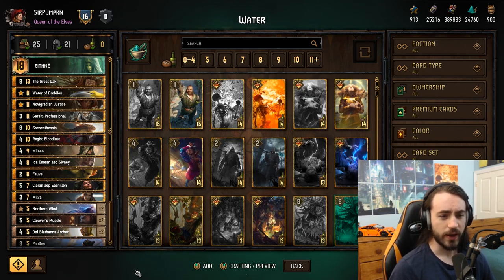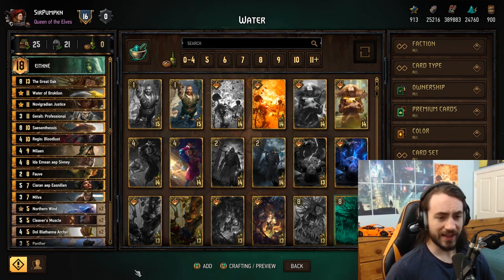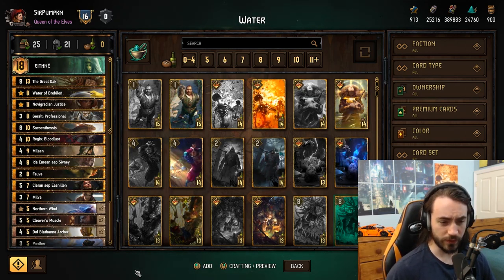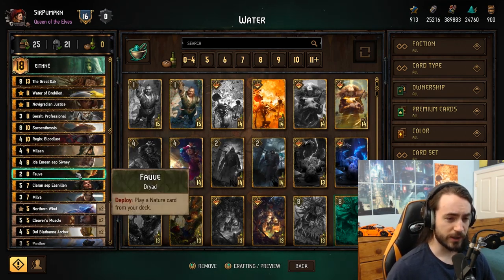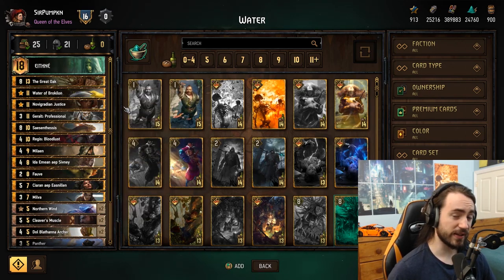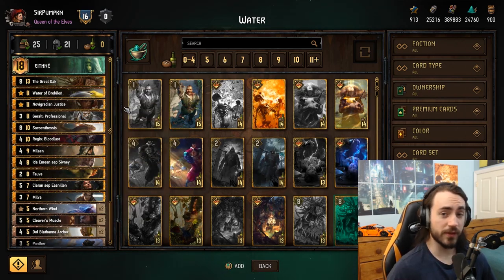Today I have an Ethne deck. It's a pretty heavy removal list. The only thing abnormal about this list is the Fob Water. Fob Water typically is only seen in Dana lists or sometimes Francesca lists.